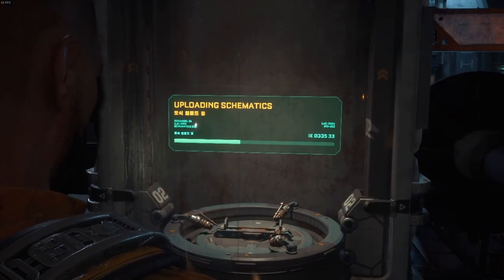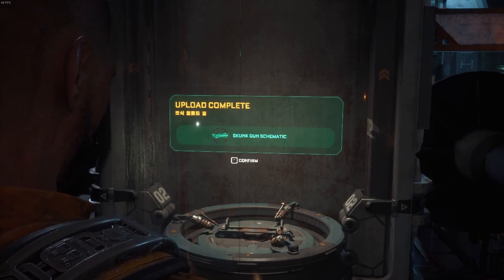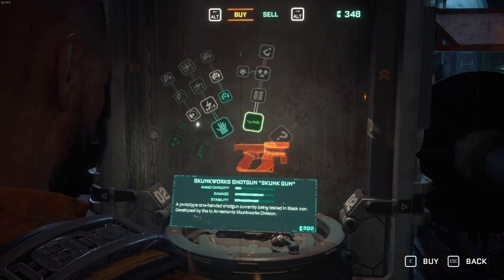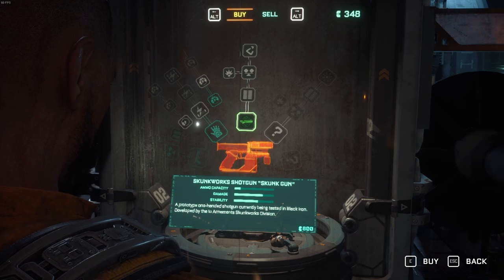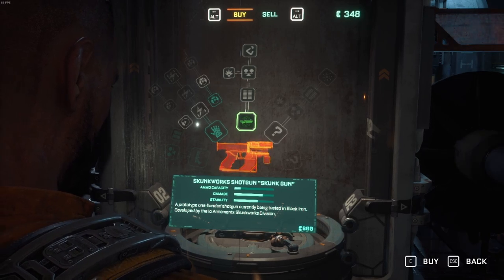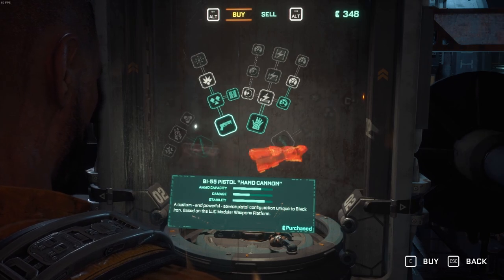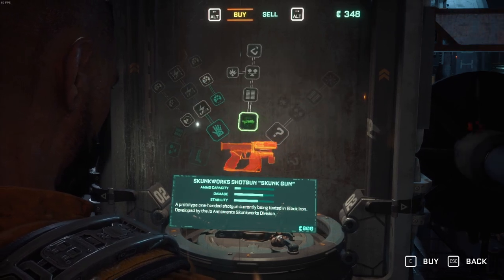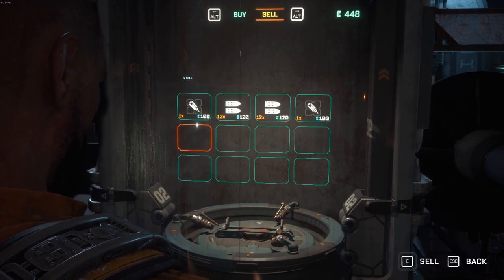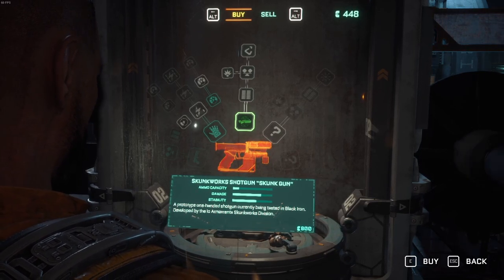Alright - the Skunk Gun. What's the Skunk Gun? Skunk Works Shotgun - a prototype one-handed shotgun currently being tested in Black Iron, developed by the LO Armament Skunk Work Division. Oh, we can't afford it. Not even close. It costs 800 beans.